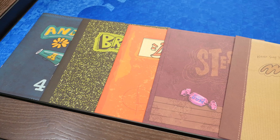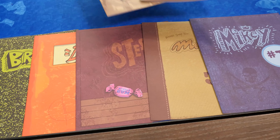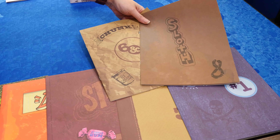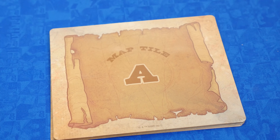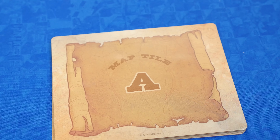The setup for the game is the same no matter how many players are playing. First, pass out these six journals to as many different players as possible. You can leave the journals for Chunk and Sloth in the box — they aren't used until Act 2. If you're playing with fewer than six players, or have players that don't want to or can't read, you can give more than one journal to the same player. During Act 1, Mikey's journal requires the most reading. Next, place the stack of map tiles face down — they should be in alphabetical order with letter A on top. Do not look at the other side of the tiles.